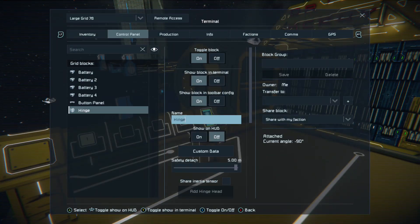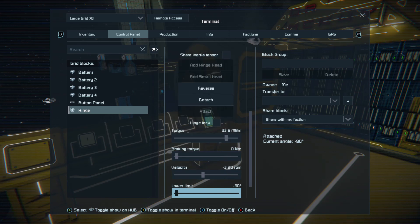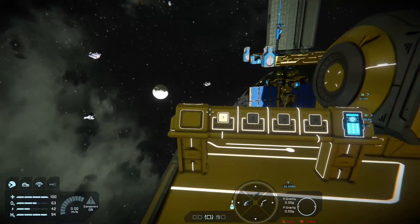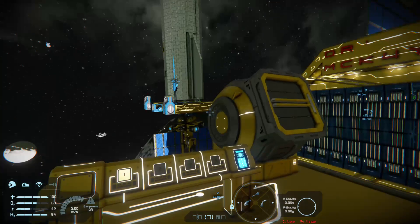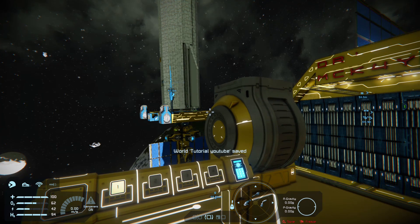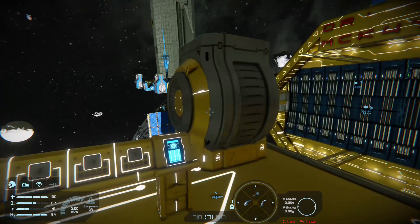That's quite simple: just go back into it and change your upper limit — be very careful when you do that — change it to zero. Now it should stop facing directly upwards. Pretty simple.